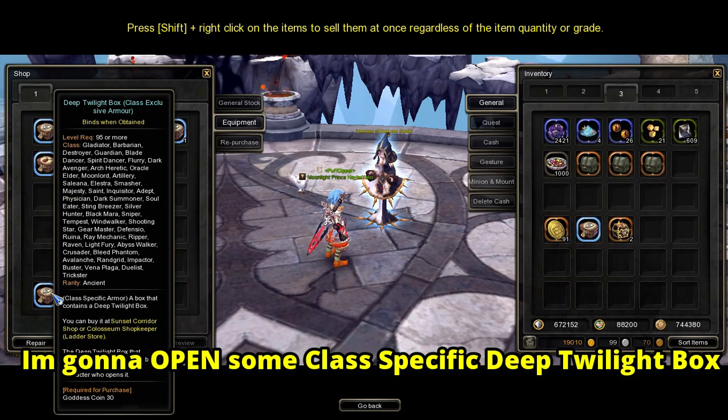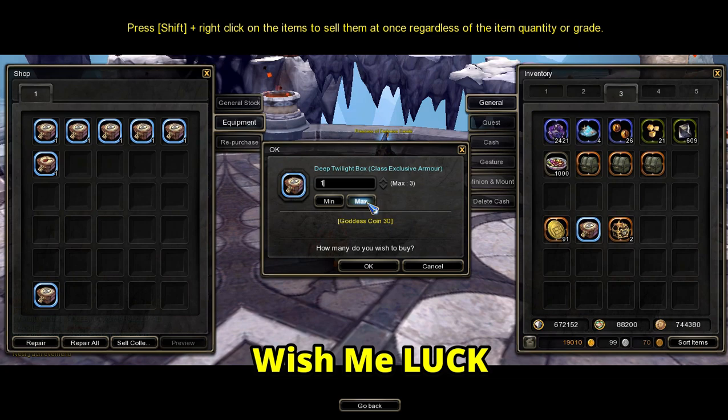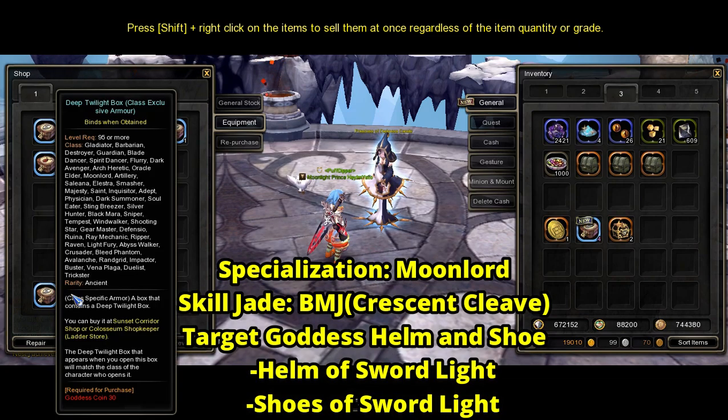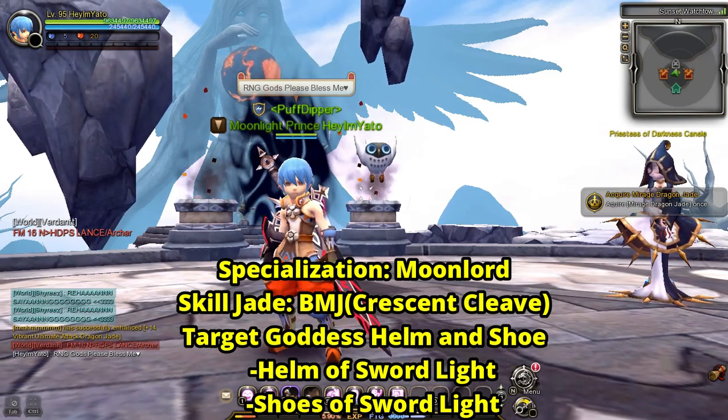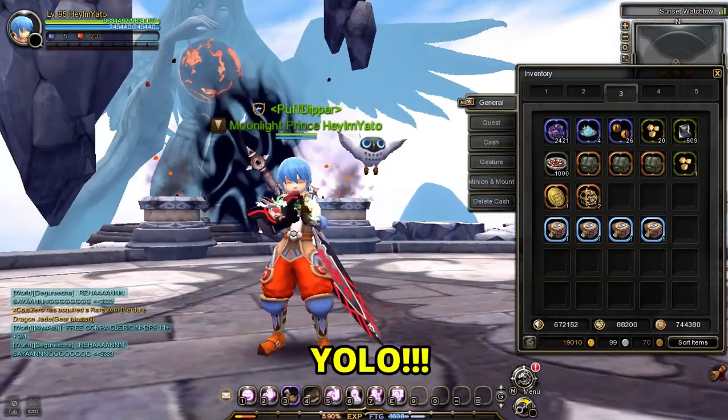I'm going to try opening some class-specific Deep Twilight Boxes, so wish me luck. My specialization is Moon Lord, so the goddess helm and shoes that we need are the Helm of Sword Light and the Shoes of Sword Light. All right, here goes nothing.